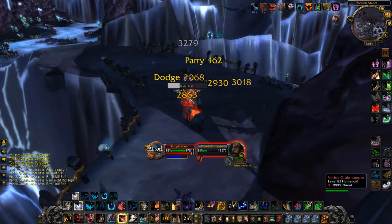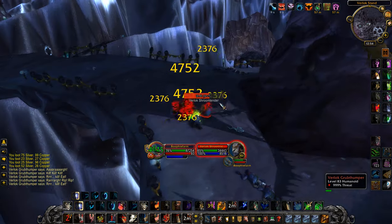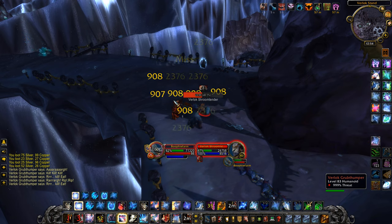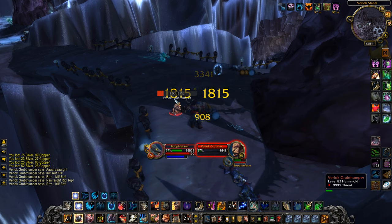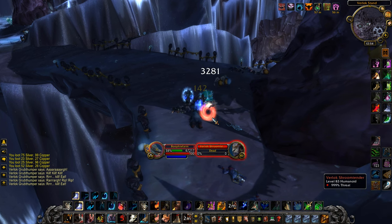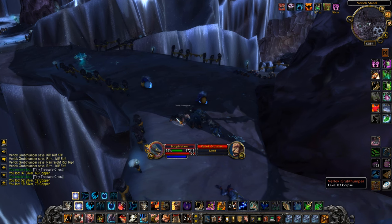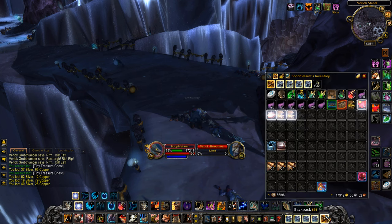You're also going to get chances at some really good BOEs from here. These mobs drop greens, blues, and purple Cataclysm BOEs. If you're lucky enough to get a purple BOE, that can sell for tens of thousands of gold. They're some of the best item level items in the game right now, but even without those you're still going to be making a lot of gold.